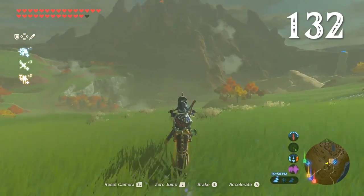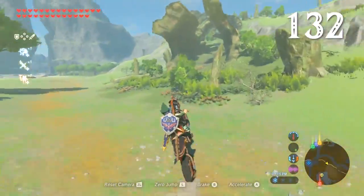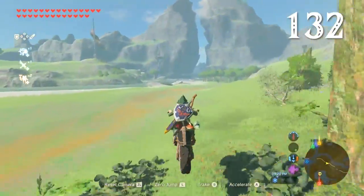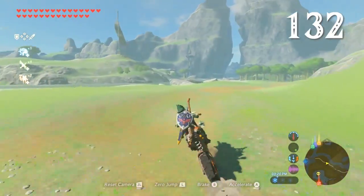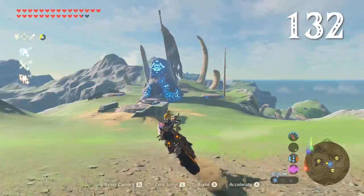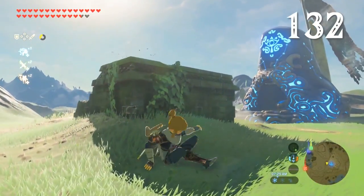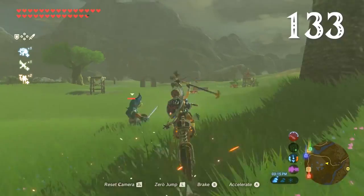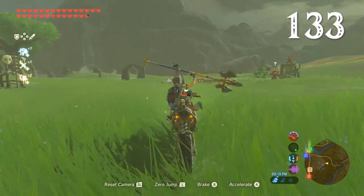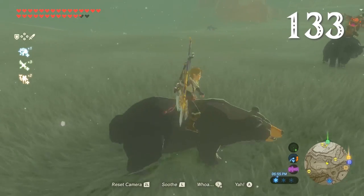Eventually you'll get the Master Cycle Zero. This mystical motorcycle can do donuts, wheelies, and jumps. There's more to it than you might realize at first — shooting arrows and beam attacks, doing power slides, and crashing. You can also twirl a spear in the air while riding. Pretty cool look — you can do it on horseback too, and on whatever else you care to hop on top of.